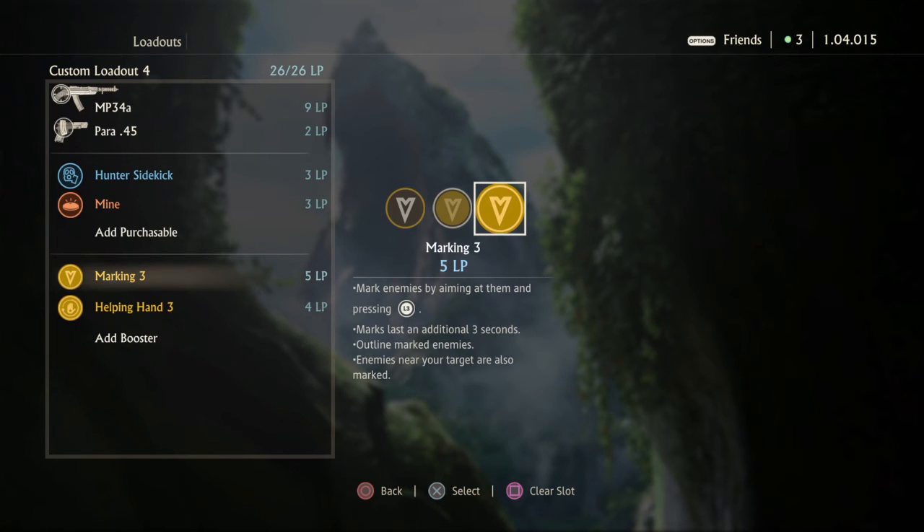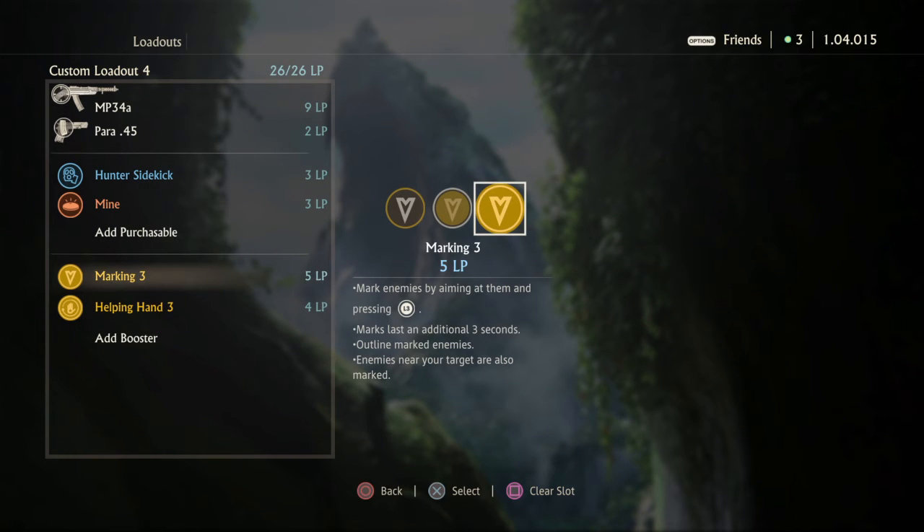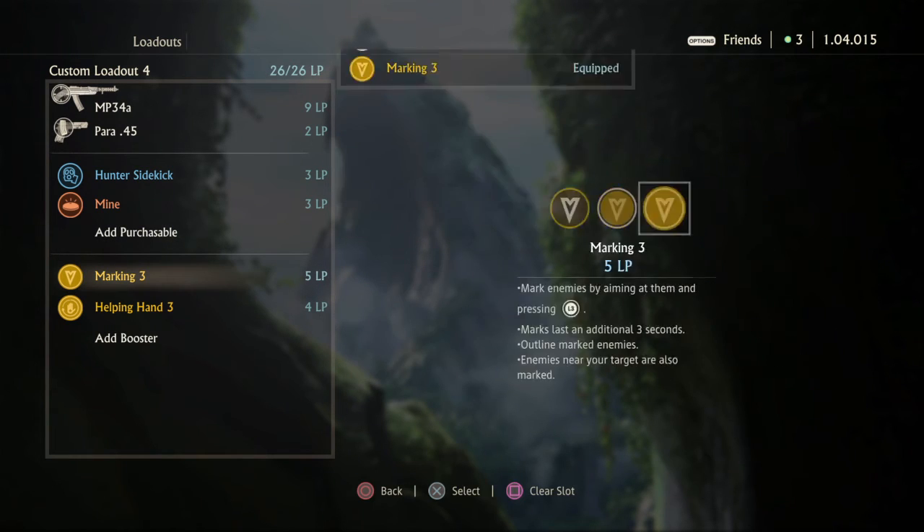Marking 3 — of course, this is a must. I played The Last of Us and I always go mark as my booster. You aim, press L3, and you mark them. It also marks people around the person you marked, so it's perfect — it's like free cash. All you have to do is press L3 while you aim and you have free cash. It also helps your team because you're letting them know where everyone is. Marking 3, 100%.